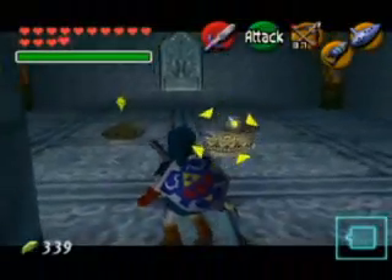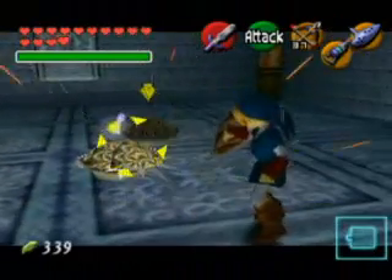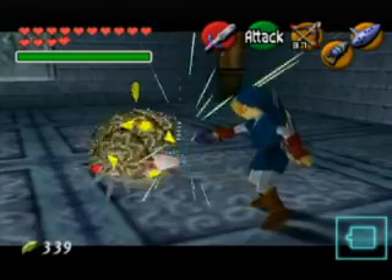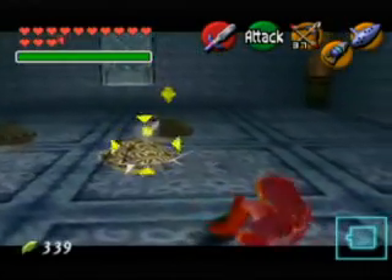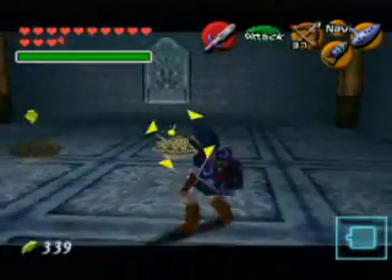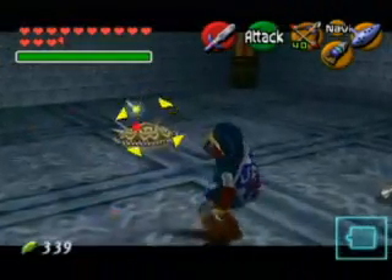Here we are in part 16.1 of my video walkthrough for the Legend of Zelda Ocarina of Time. We have just entered the water temple — well, we're like one room into it. We have drained the water down to level 1 and went to the room at the base of the tower.